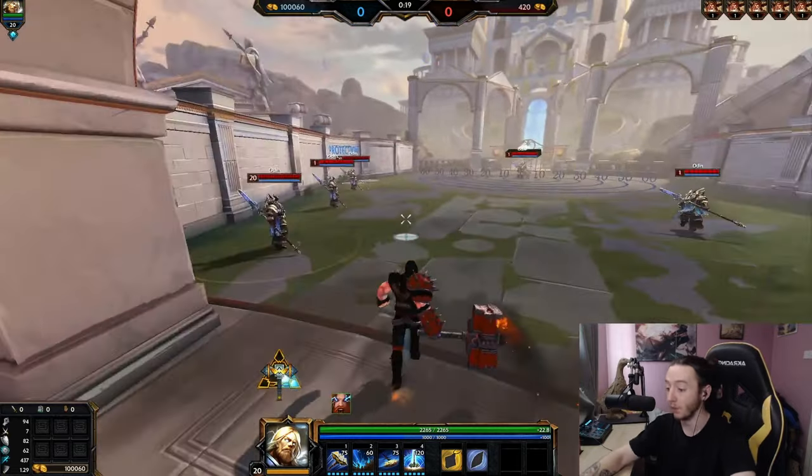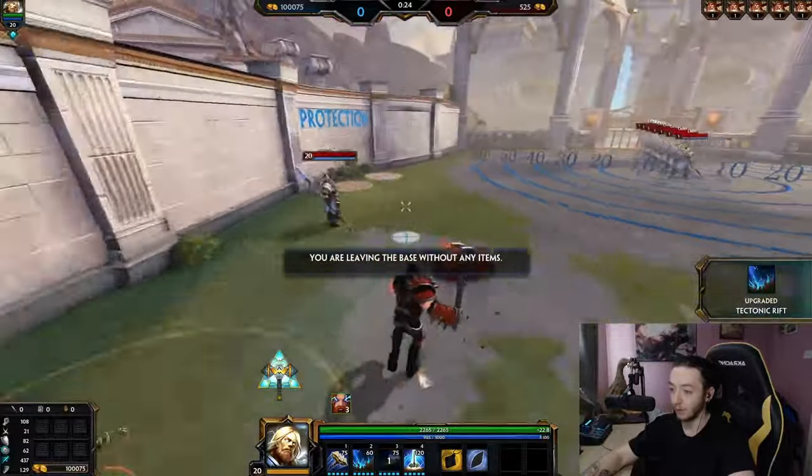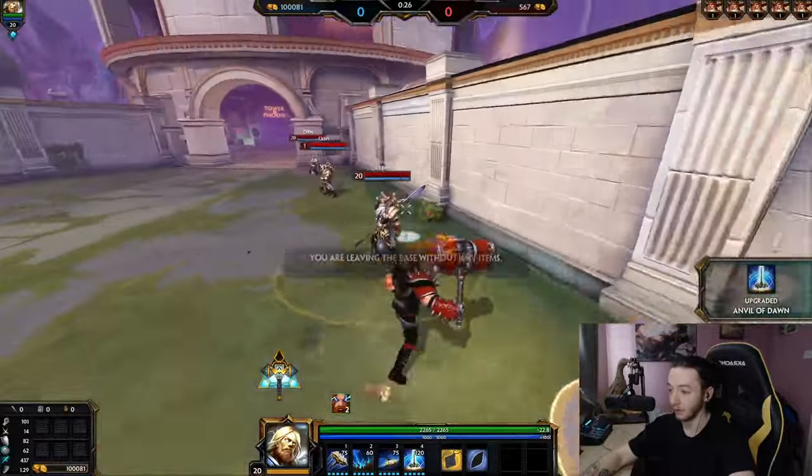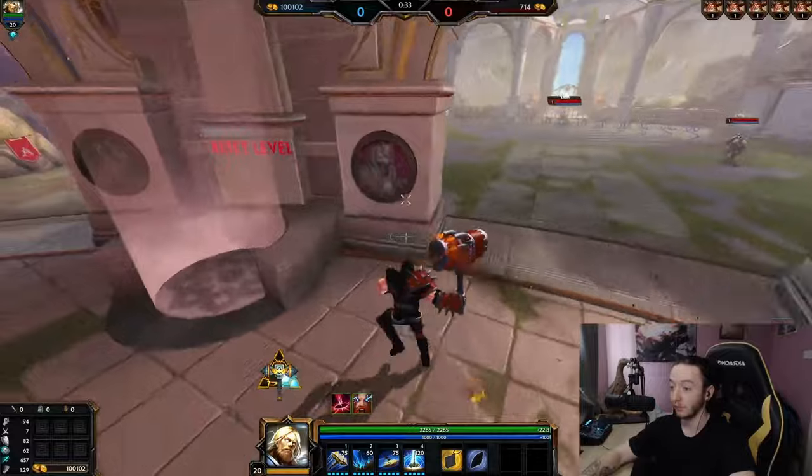First let's start off with the passive. Thor gets power for every enemy he's next to — more power, more damage. So you can see if I stand over here it's going to do less damage. More power, more damage, stacks up to three times.